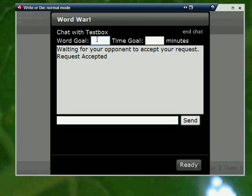In here you can set the WordGoal, and that is populated across the boxes — it sends it over the wire so that your opponent's WordWar box is updated. They can update either the time or the WordGoal; both of you can, and it'll get sent right over.